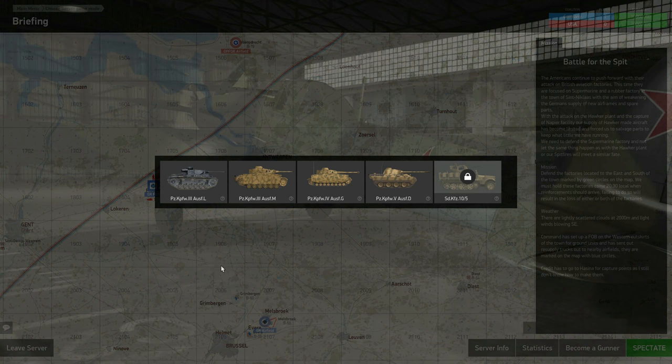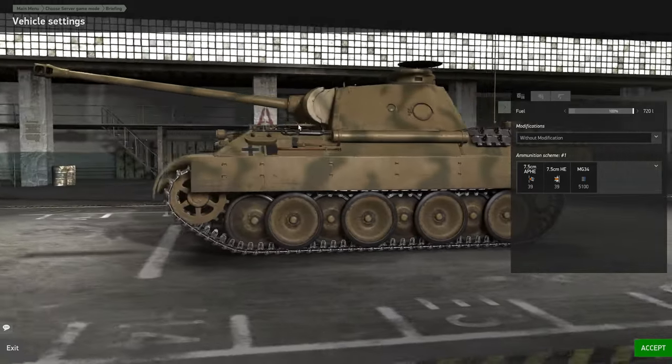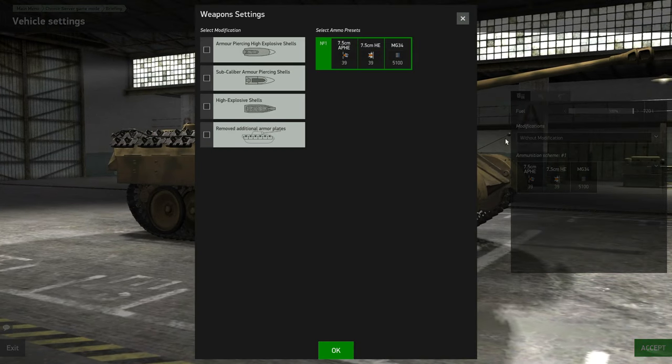Failing to do so will result in the loss of either or both factories. Weather is likely scattered clouds at 2,000 metres with light winds blowing south-easterly. Command has set up a forward operating base on the western outskirts of the town for ground units and has sent resupply trucks out to nearby airfields marked with blue circles on the map. Credit goes to Acena for the capture points. Any questions?